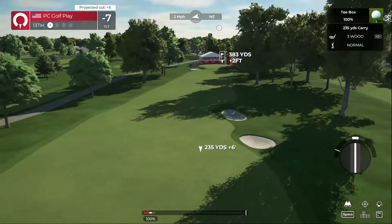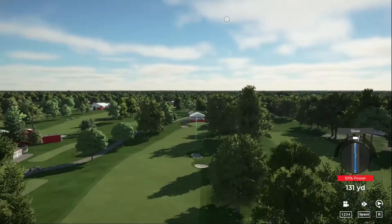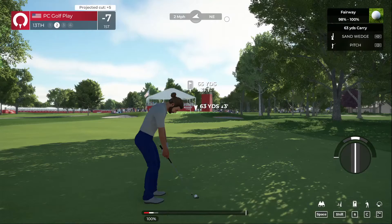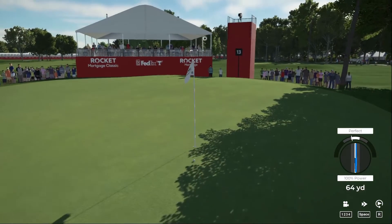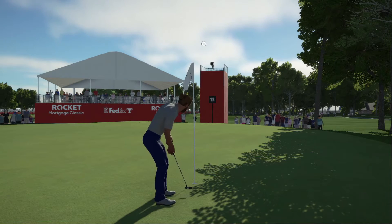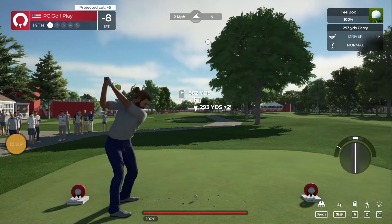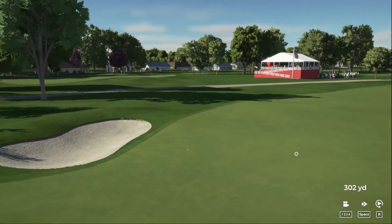After that, minus seven through 13. Taking the driver out, aiming to the right side of those trees — have the wind fight it to keep it in the fairway. Just a little pitch shot — is that going to go in the hole? No, just no roll. But we've got this putt to go to eight under par. What a performance — eight birdies on the card! Moving to eight under par. We're playing this on pro settings. First time I played this course I shot something low.